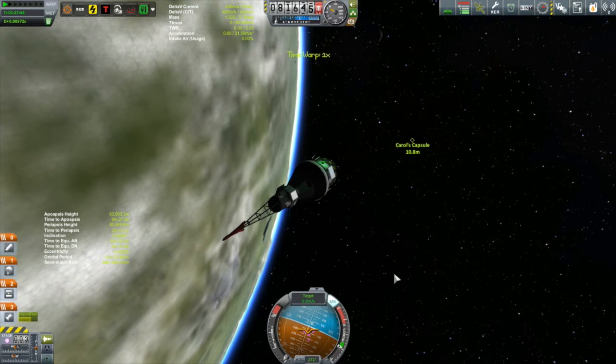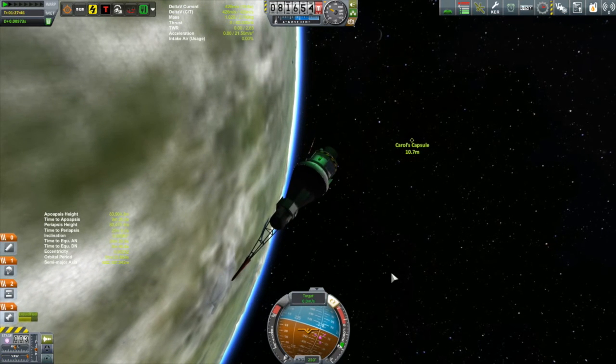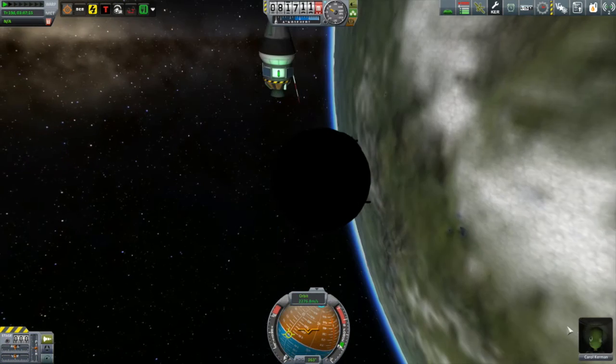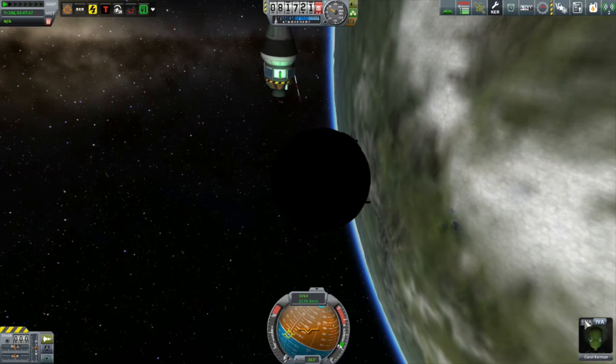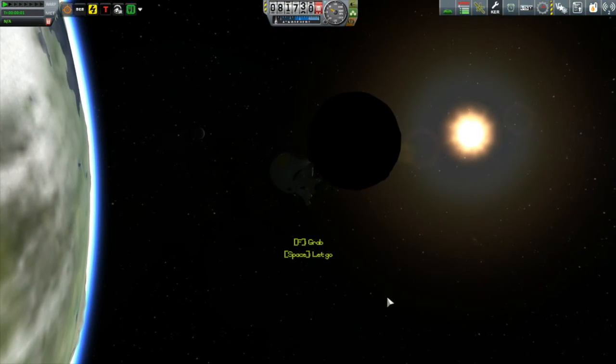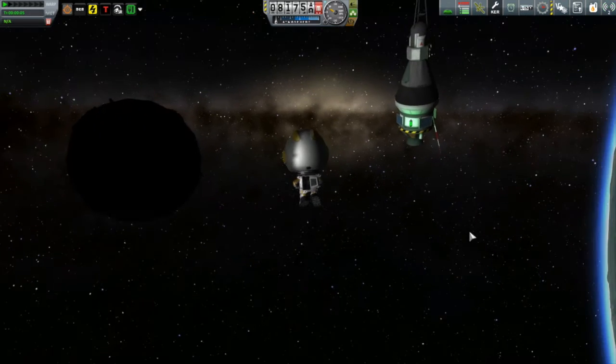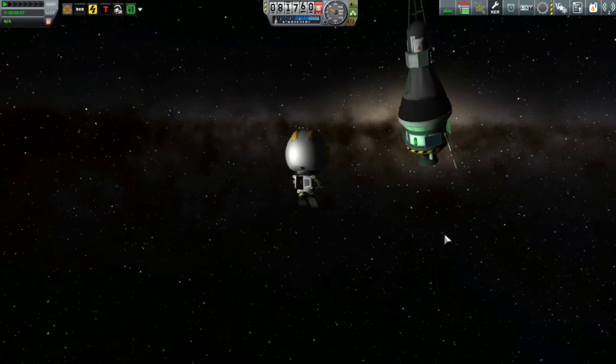Just got to come in nice and close, kill off my velocity, get my relative velocity down to zero. Then it's just a simple matter for Carol to fly on over and get into the Kerstock. Then it's time to start thinking about picking up our second missing Kerbal.